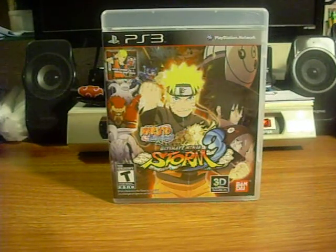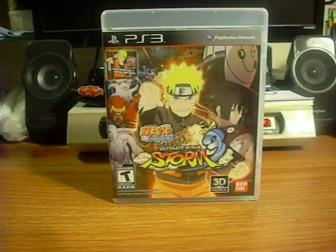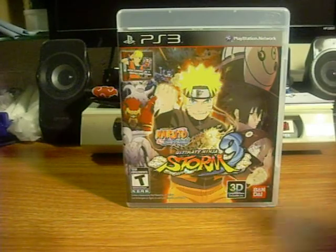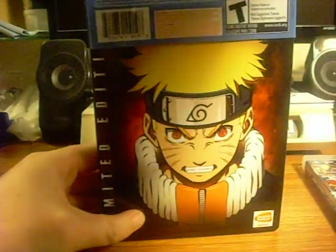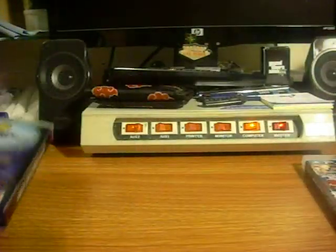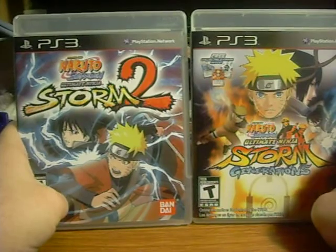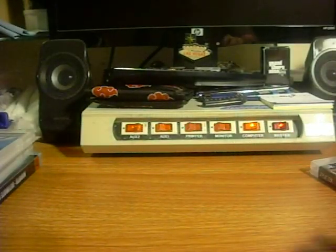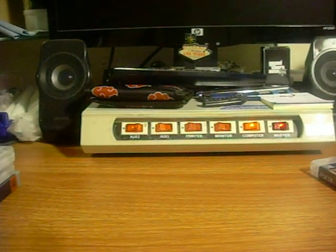They did the special edition for the first game — for the hell of it I'll get it and show that one in. So they did a special edition for the first game, and if you take the sleeve off you can make it either Naruto or Sasuke. And that was really good, and you got Karzoo and everything. But for Storm 2 and Generations, no special edition was made for the US release.